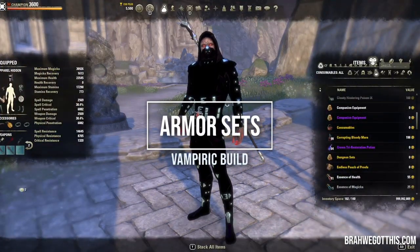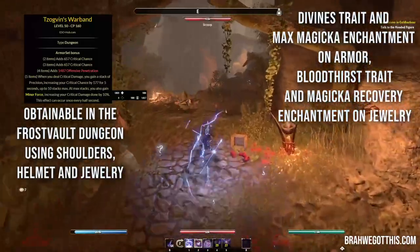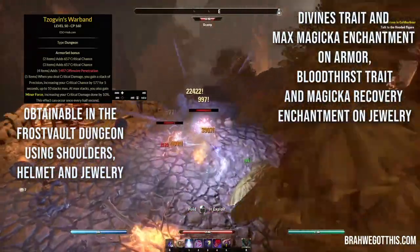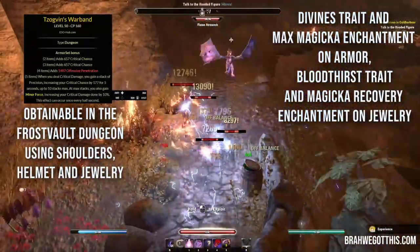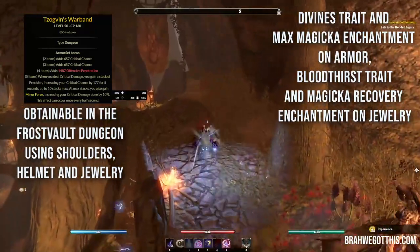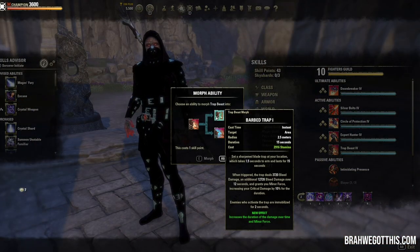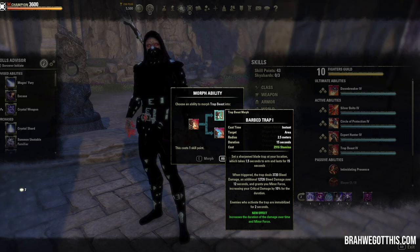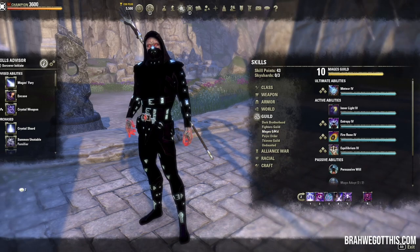Now let's go into the armor — this is a pretty important part. We are not using the Ring of the Pale Order and we are not using a monster set. We're using a five-piece set of Zaan — wait, Zovgovin. We're using shoulder and helmet in medium armor plus the jewelry. Zovgovin is in the Frostvault dungeon; you can do it on normal. It adds crit chance, penetration, and when you deal critical damage you gain a stack of Precision increasing your critical chance by 177 for five seconds, up to 10 stacks. At max stacks you also gain Minor Force, increasing critical damage done by 10%. This effect can occur once every half second.